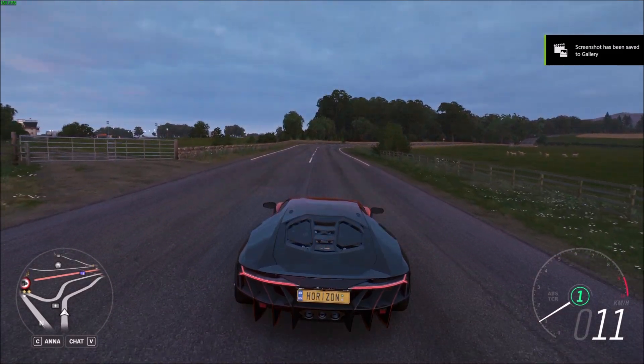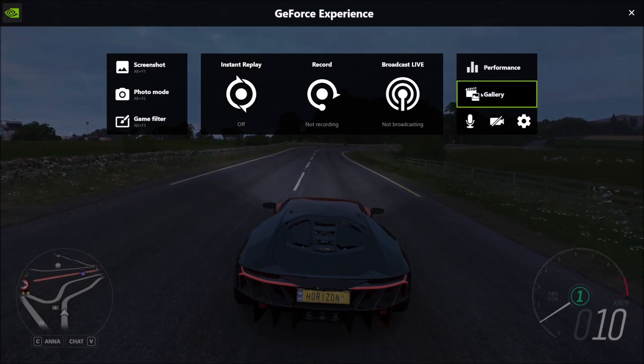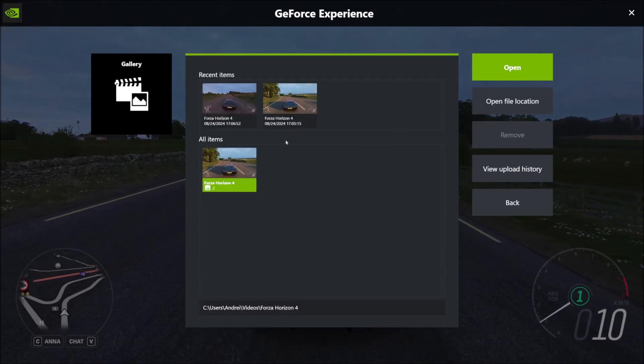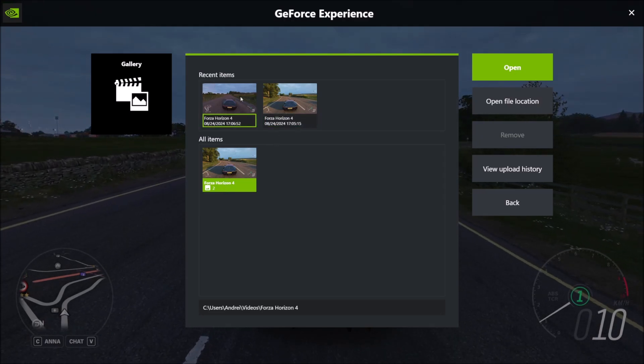Now let's do Alt and Z again to open up the overlay, and now we can go to Gallery and check out the screenshot. I have one from earlier and the one we just took.